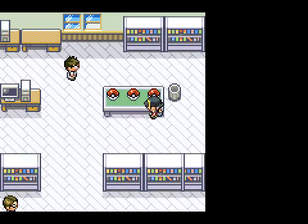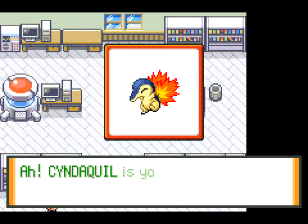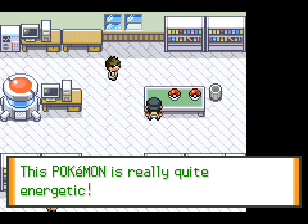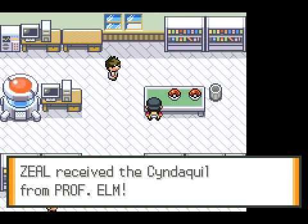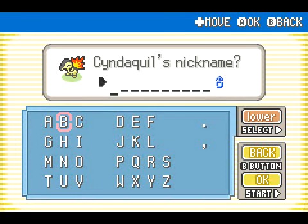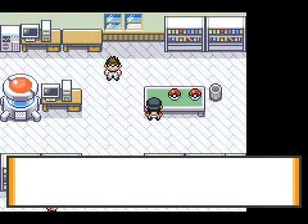In my Crystal playthrough I picked Totodile. Which one will I pick now? I will pick Cyndaquil. I actually picked Chikorita in my SoulSilver playthrough that I will never finish - I lost the save file and just don't feel like redoing it. My Cyndaquil's gonna be named Burninator - kind of like a play on Trogdor, though Trogdor's always gonna be my Charmander.